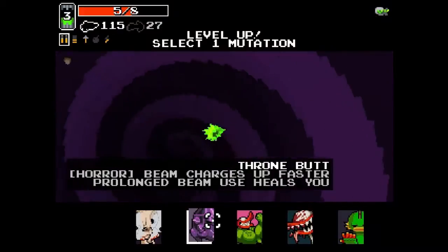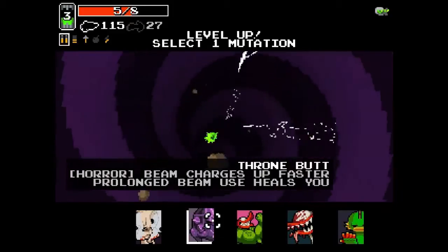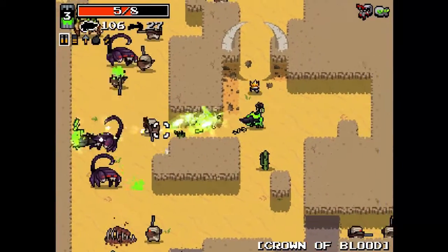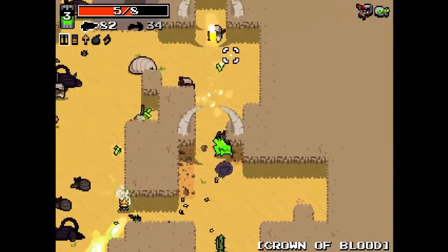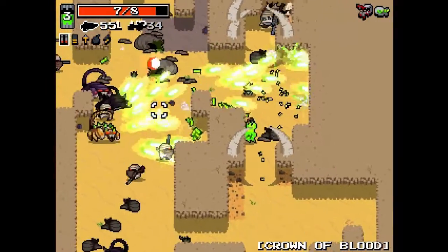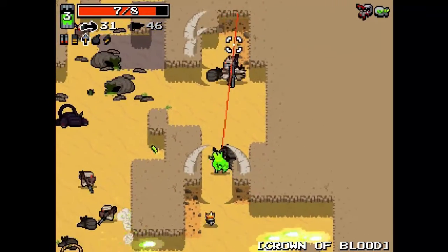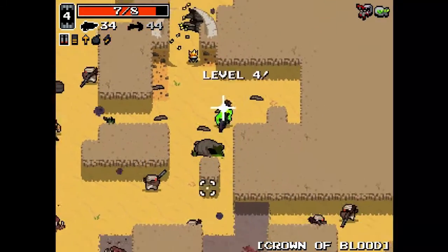Throne Butt - beam charges up faster, and prolonged beam use heals you. I'm gonna take Bloodlust. I really should go for the Throne Butt just to show it off, but I really don't want to. I try to limit Horror's beam use as much as possible. Big Bandits here. It's not even that - I think each beam is the strength of like one bullet or something like that, so it's not superbly powerful.